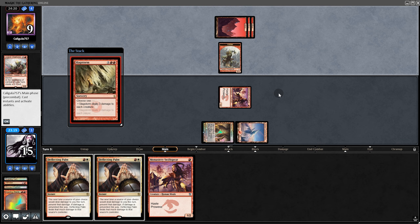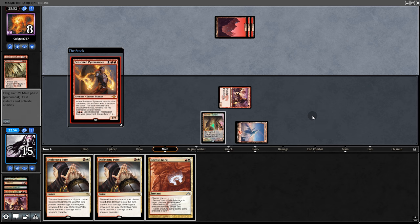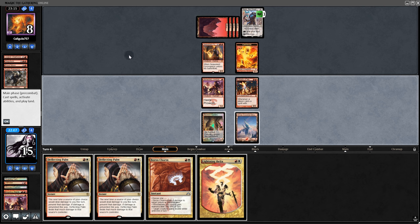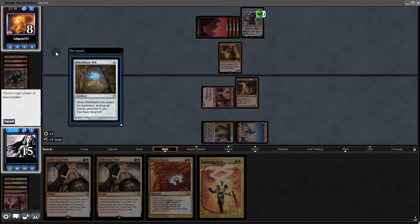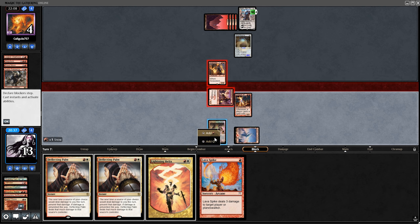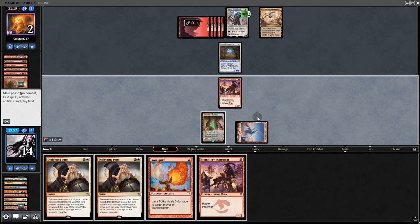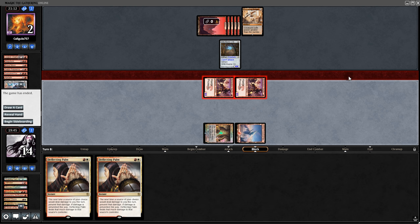We Boros Charm and attack with Monastery in case they have Chalice. They play a Pyromancer and then an Eidolon. They get a Karn grabbing a Witchbane Orb — next turn we can't target them. We swing, they chump. They cast the Witchbane Orb, so before it resolves we hit them for 4. They turn it into a creature. We swing with Monastery, they chump. We Helix Karn so it can't search next turn. They abrade the Eidolon and play a Snaring Bridge. Unless they have a Simian, we've got it — and there's the concede. On to game 2.